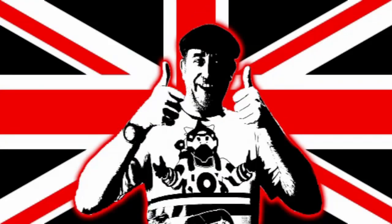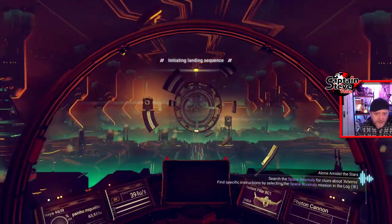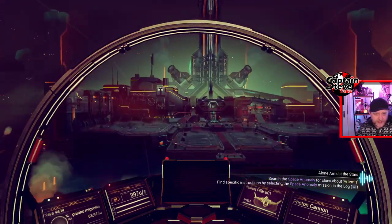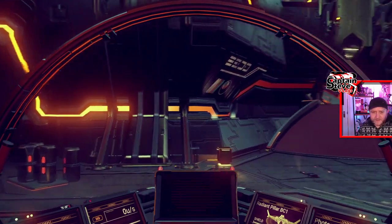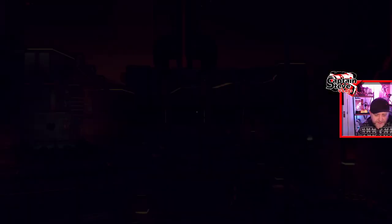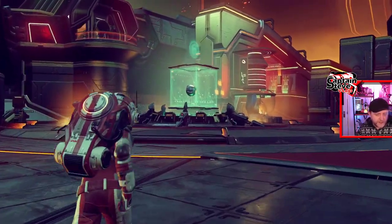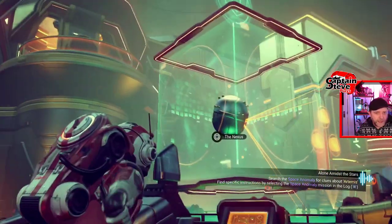I'm just arriving inside of the old Nexus. Hopefully we're going to see the weekend mission inside the Nexus on my PC save. There it is - I see you, you nice sort of turquoisey icon. Let's jump out of the ship and go pick this up. The actual planet itself on the weekend mission had sort of gnarly orange skies in normal PlayStation mode.